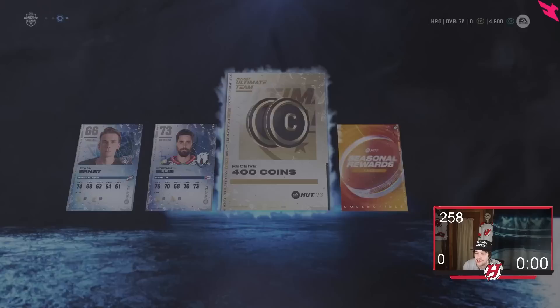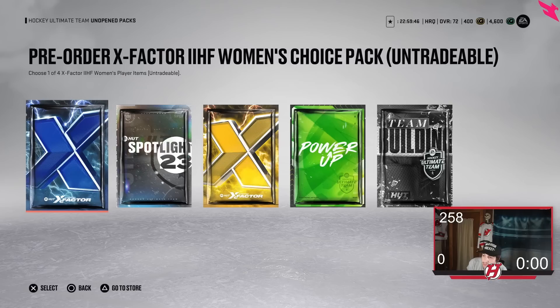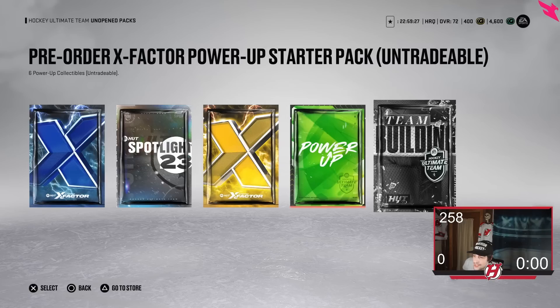Open the pack. Alright, we got our NHL points as well. We're gonna start a pack opening here. Some people say this is not no money spent having the biggest version but I don't agree with that. So hopefully we get some luck here. We have five unopened packs: the pre-order X Factor IIHF Women's Choice Pack, the pre-order HUT Spotlight Player Choice Pack, the pre-order X Factor Player Choice Pack, and I have six power collectibles and two of 32 team building player items.